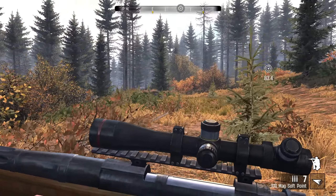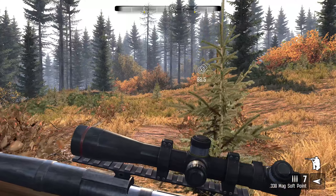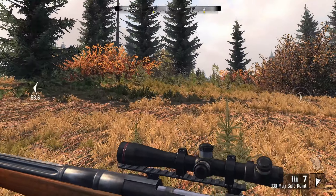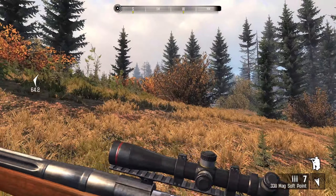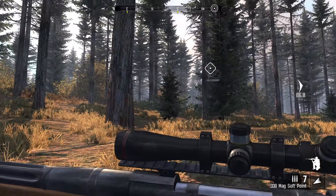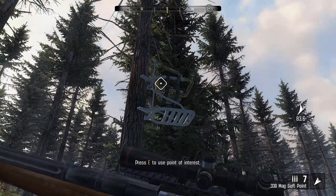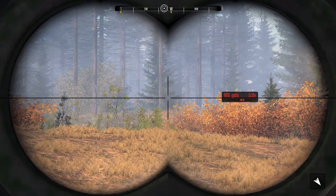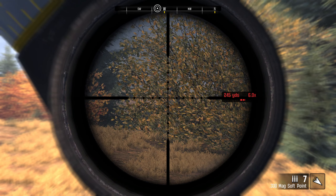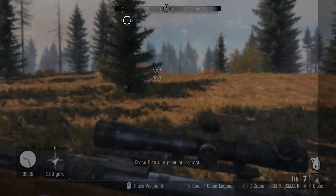That scared the crap out of me. So we also have a challenge: 10 coyotes for more than 75 yards — we can do that easy, so we'll just have to keep an eye out for coyotes. The caribou are right there, so we have to be really careful and just ease our way over to the stand. We should be able to see them very shortly. Oh no — we can't even see them from here, that sucks.